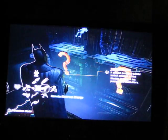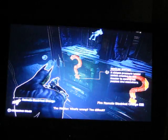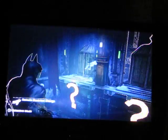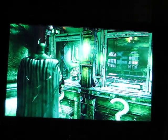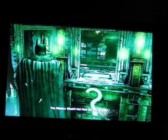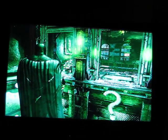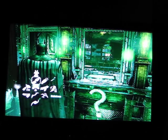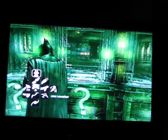Once you hit detective mode, bring out the electrical gun, tap it, and there's your hostage. Very easy, simple. Then you're gonna go up.